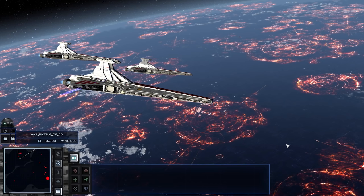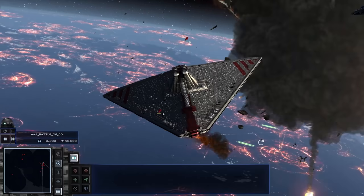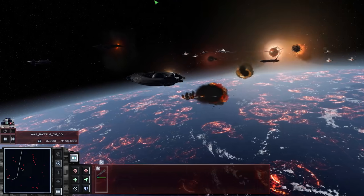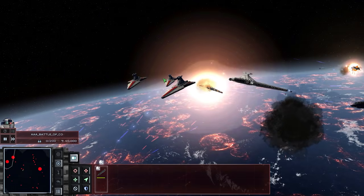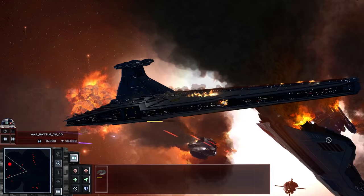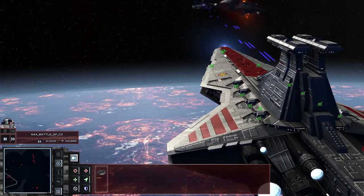I just love having Coruscant in the background, it's so beautiful. Is that the secular class? I don't know what it is with the Republic and the Empire, but they just love giant triangles. We got a hulk over here fighting around three to four Venators. Oh my god, look at all those falling Venators — this one's about to go down too. Look at those turbolasers firing, that's so cool.